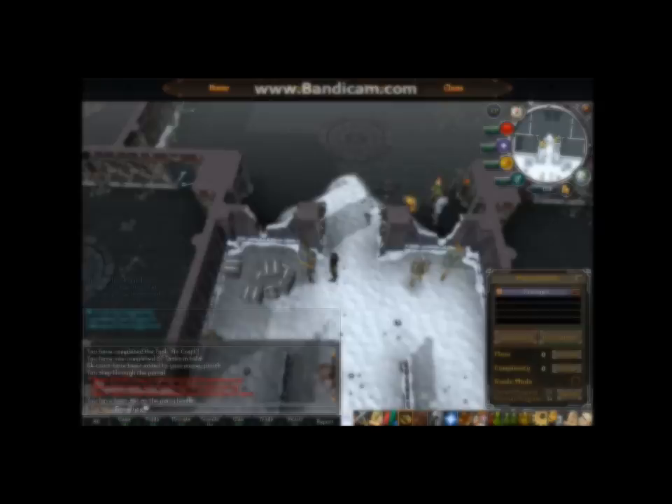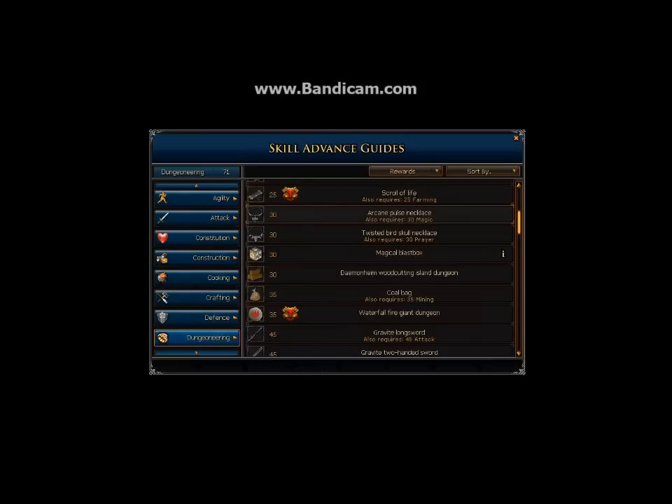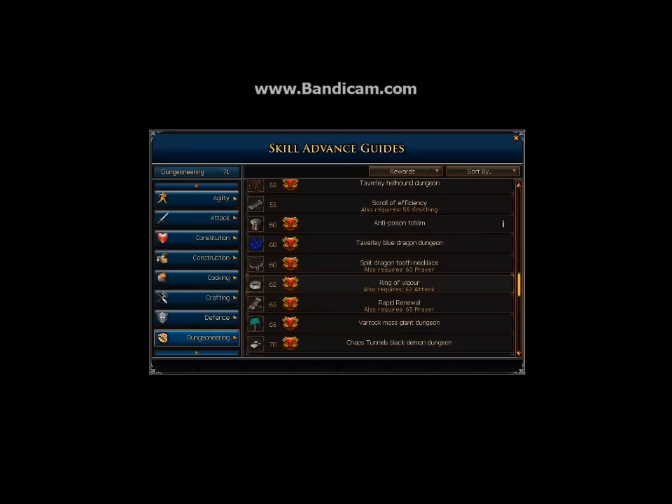A quick addition to the dungeoneering money making guide: another thing you get are rewards which are hidden areas — hidden dungeons in the real game that you can access. The ones I'm really happy with are the mining guild hidden mine, which is a great place to get away from bots in the mining guild and get some mining done. There's also the Taverly Hellhound dungeon — hellhounds are decent money and great for slayer. The Taverly Blue Dragon dungeon is great money — we'll get into that in the combat section.